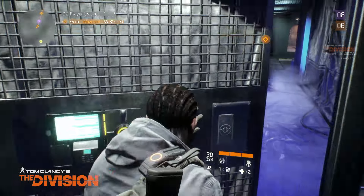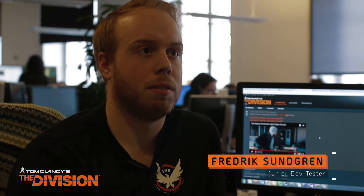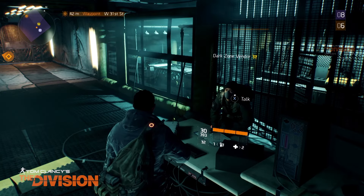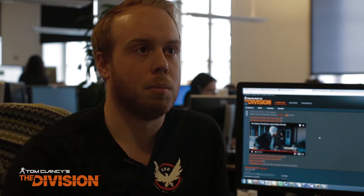When you're traveling from outside of the Dark Zone into the Dark Zone, you'll go through a checkpoint. Inside that checkpoint, you'll have a vendor where you can spend the Dark Zone currency you collect inside the Dark Zone on better gear, better weapons, and mods for your weapons.